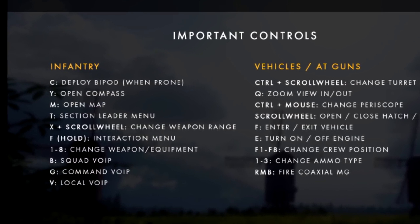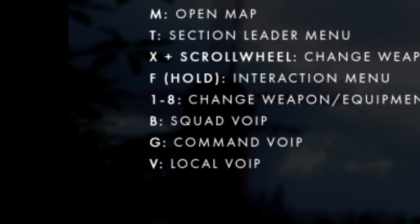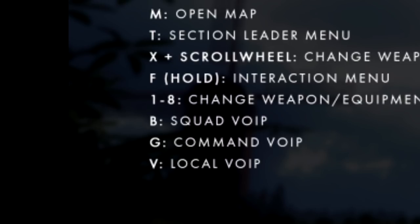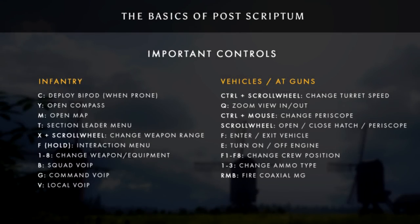To communicate with your squad, push B on the keyboard — that's the default — to speak just to your squad. When you hear somebody talking over comms, the name will appear in the lower left-hand corner; if it's in green, that means it's someone within your squad. If you want to speak to someone standing next to you — say you're on a hedgerow with people from a different squad around you — use the letter V, which shows up as blue in the lower left. If you're a squad leader or platoon commander, use the letter G for the command channel. If you're just a regular rifleman and push G, no one is going to hear you.